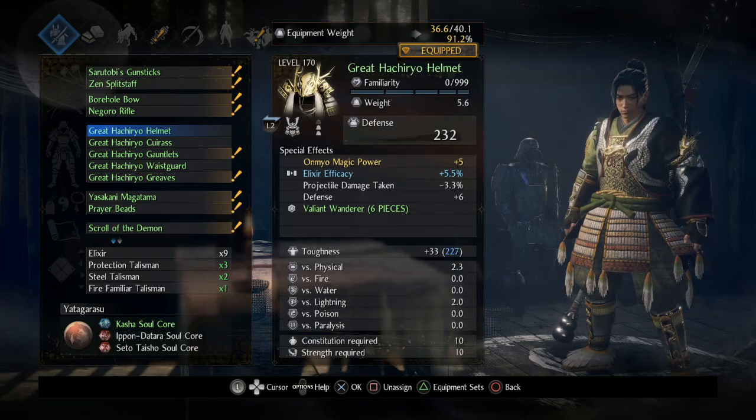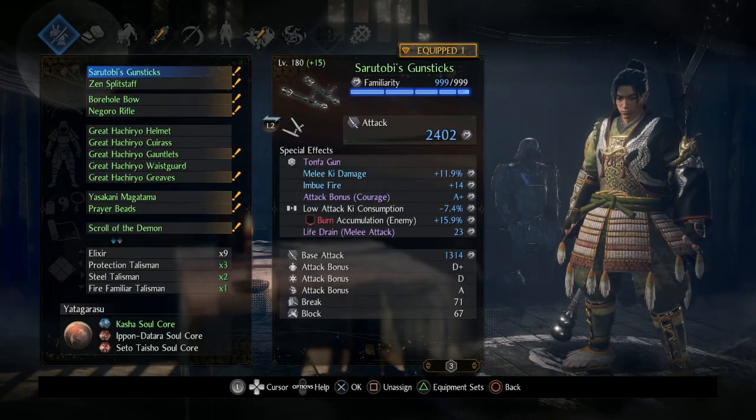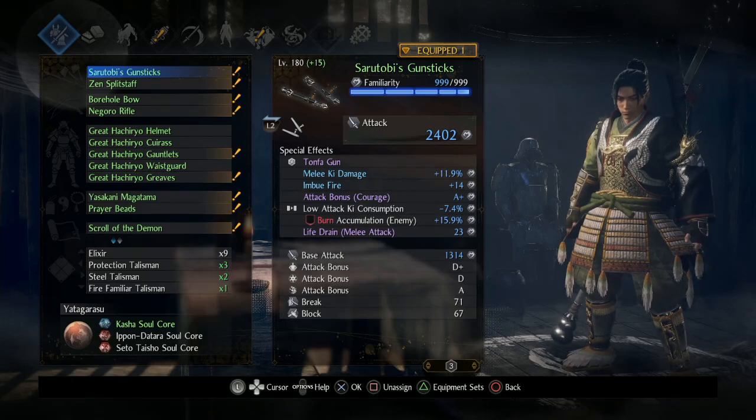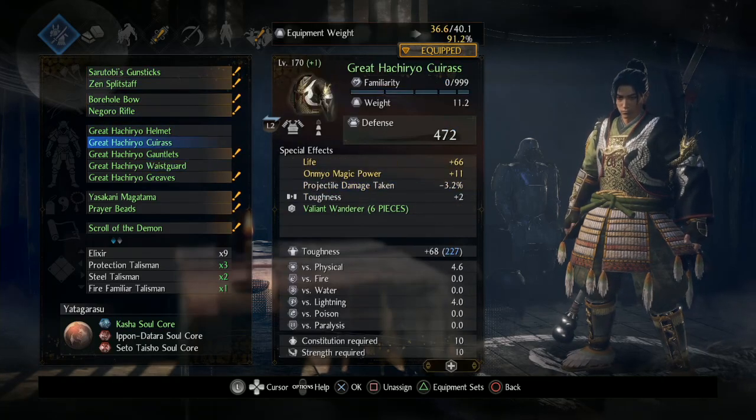Right now, because I don't have the bow as the stat stick and I don't have the Tonfa — and as you can see my Tonfa's pretty close to being about as perfect as you can get — you're just not going to have enough weight to actually use it at Agility B. It's kind of a shame.